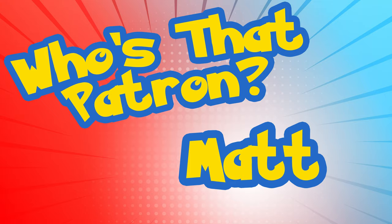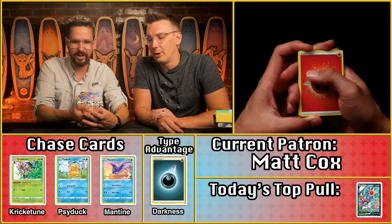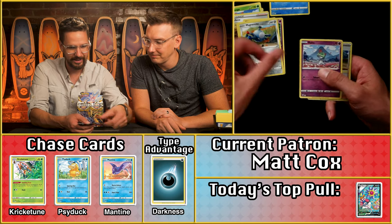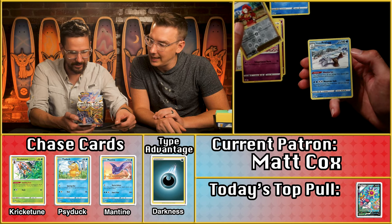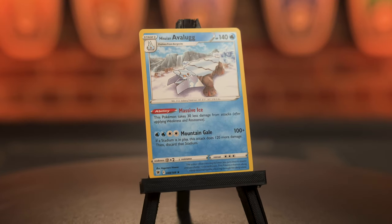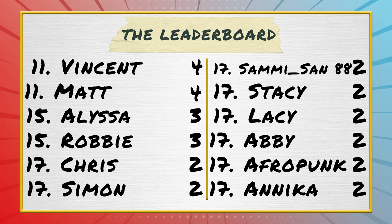Will Matt Cox be the first to get a Dark energy? No luck — no energy match. We do get a Drifloon for a point and another card, but it looks like just a two-point pack for Matt Cox. Matt only had two points coming in, so he ends Astral Radiance at four points.